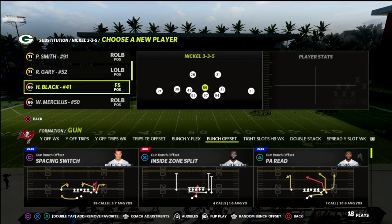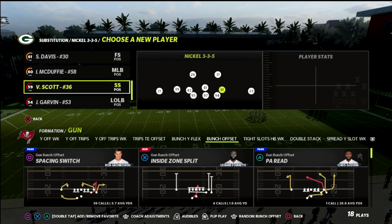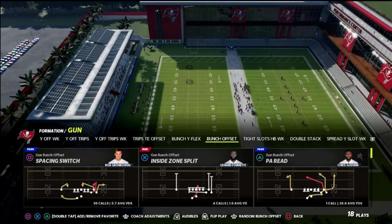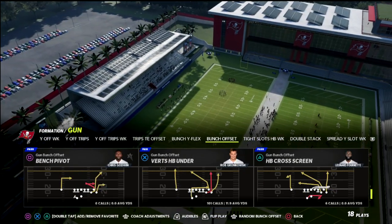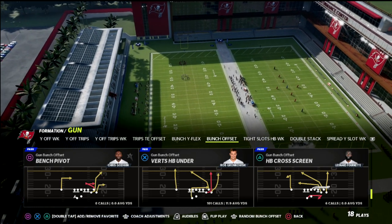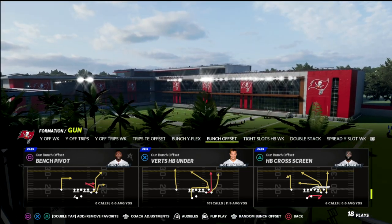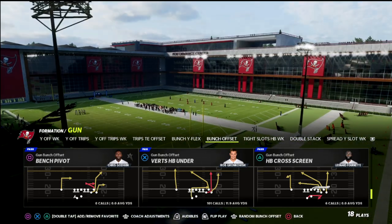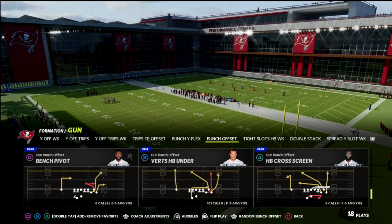We're in the Indianapolis Colts playbook. If you guys want to boot up on practice mode, we're going to be in the Colts playbook today. The play we're going to be talking about is Play Verticals — the Verts HB Under play out of the Indianapolis Colts. You can find this play in a lot of different playbooks. It is probably widely considered by most pro players to be the best play in Madden because it's a very complete concept and there's a lot you can do with it. I'm going to give you two primary setups today, and then we're going to talk about why it is so good.